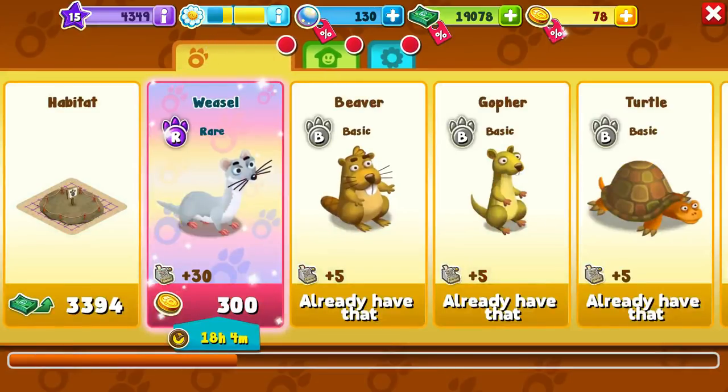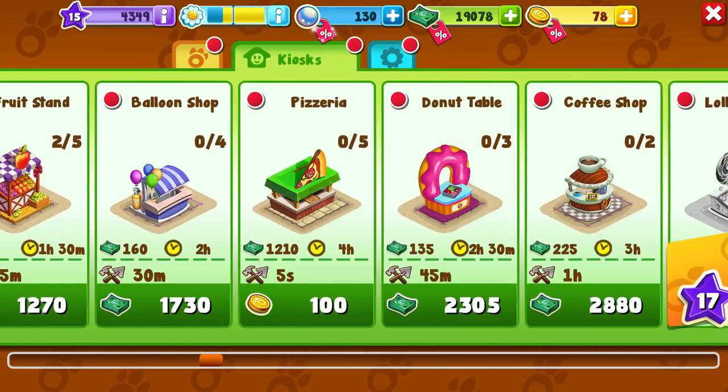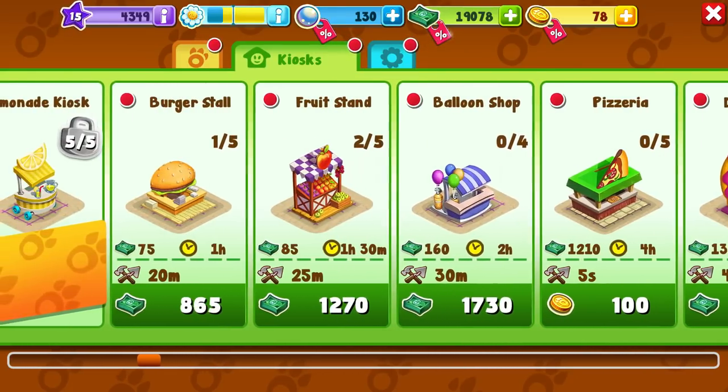The weasel — if I wanted to spend 300 coins on a weasel. I could probably end up getting him by combos, so not really. Where are the new ones? A donut table. And where was the one they wanted me to do? The balloon shop. I guess we'll just do both of them.